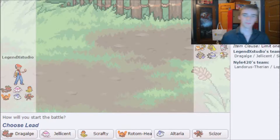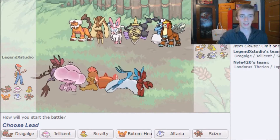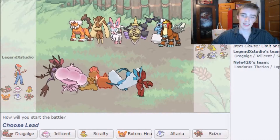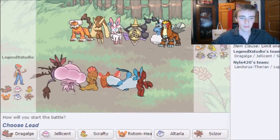Today we're going to do two battles and hopefully get closer to reaching 1400. My opponent has a team of Landorus-Therian, Lapras, Sylveon, Aegislash, Thundurus, and Entei — so two Pokémon weak to Rock moves.